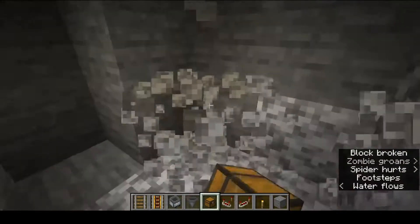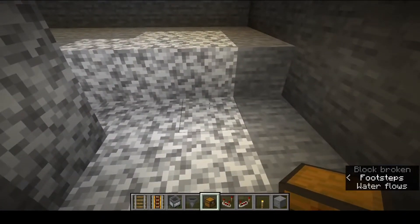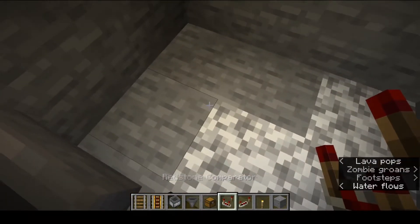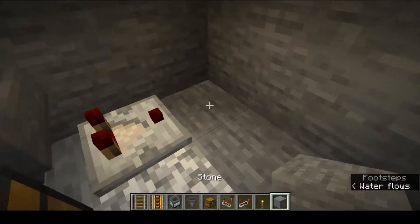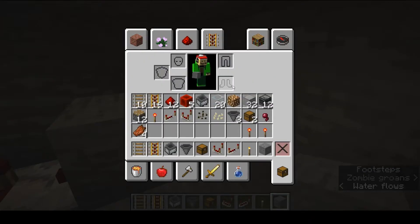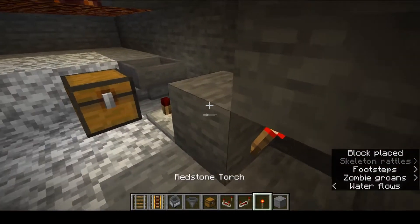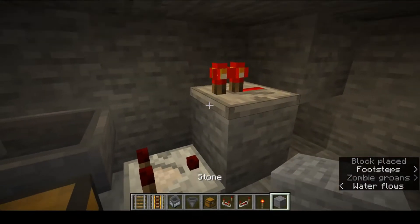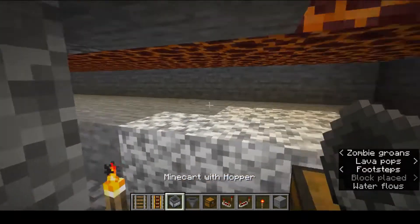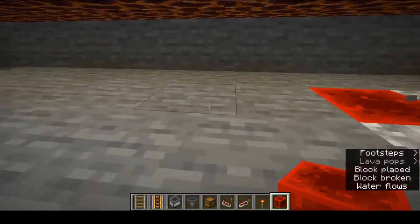Once you have cleared out the underside of the magma blocks, dig out a small room here. Then place a chest here with a hopper going into it. Out of that hopper place a comparator, then a block, mine out another spot here, grab a redstone torch and place it there, then a block on top, a repeater, and then another block. That will be the hopper minecart unloading system.